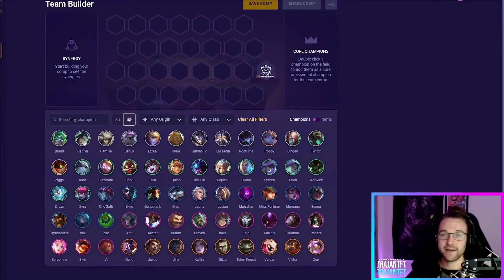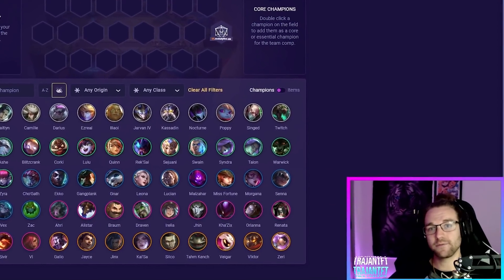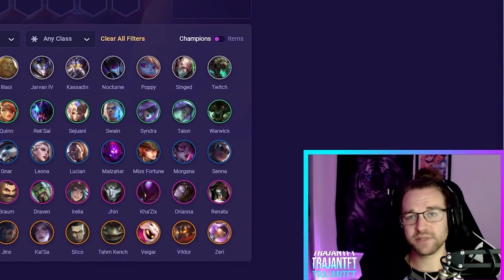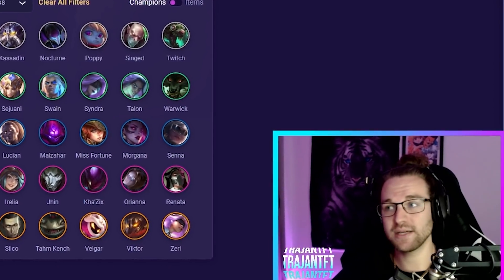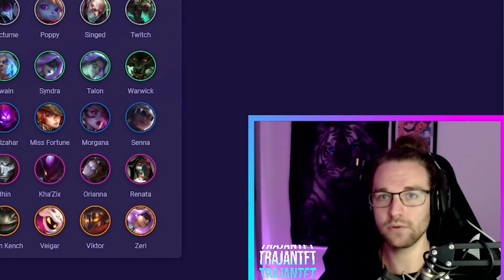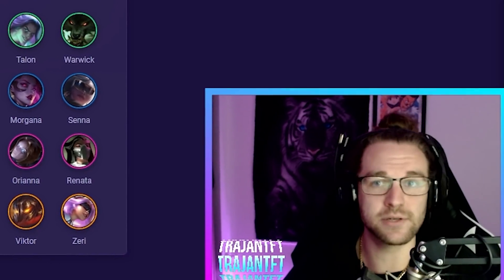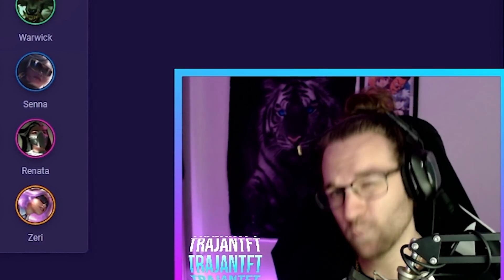Welcome back. In today's video we'll be talking about all of the units in TFT Set 6.5 — all the new units and the old units. I'll be breaking them down, telling you what each unit does and what their role within the team composition is supposed to be, whether that is tank, DPS, support, or a hybrid of those things. With patch cycles, sometimes units do things they're not supposed to — for example, LeBlanc in Set 5 being a carry for a couple patches when she's really supposed to be utility — so just take some of those roles with a grain of salt.